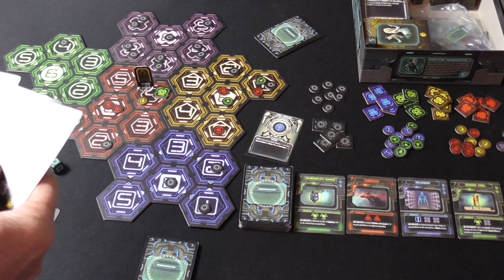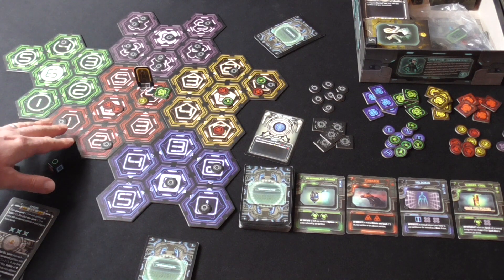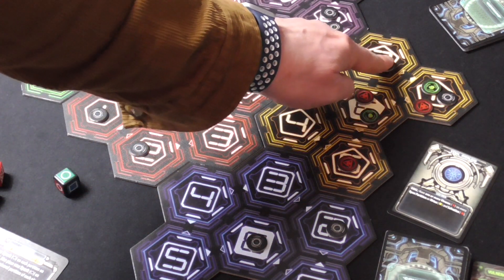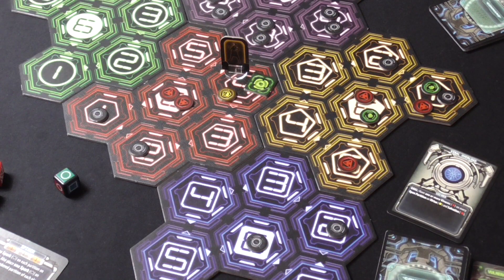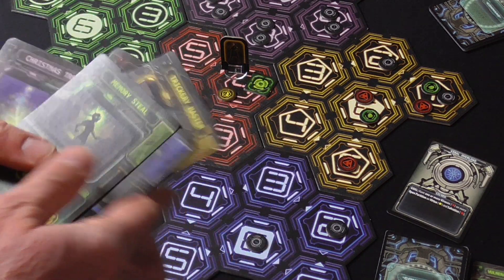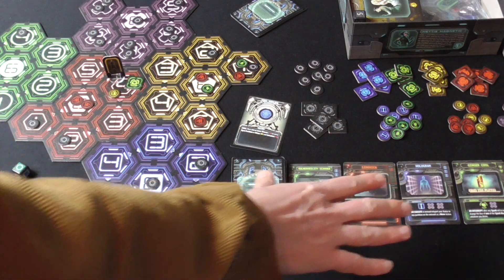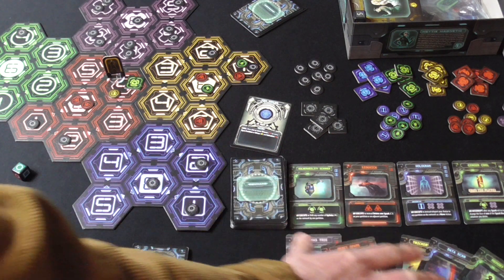Anyway, back to the challenge. This is the Hack Shack — this is the board. The Hack Shack is an extension to your hand. In co-op you've got to manage it between you; in solo you've got your five cards plus these four. All right, this is always your hand — all nine, possibly ten cards.